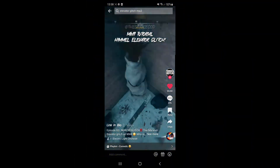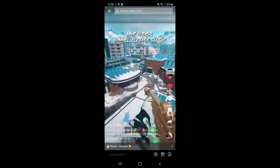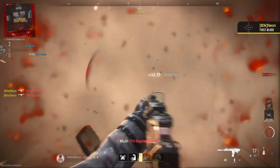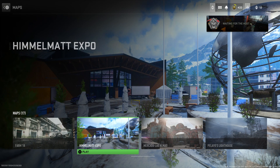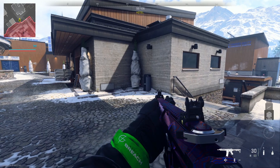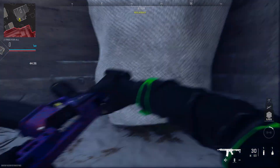So the first one we have here is on this map right here. I'm not going to try and pronounce the map name, but apparently this is like an elevator glitch or something where you hit a certain object and it's going to force you in the air and you can get on top of the map. I don't think this is going to work but we'll give it a go. So we'll go ahead and go on this map right here — this is the map that was in the TikTok. Then we're going to head over to the location that we've seen in the TikTok as well.